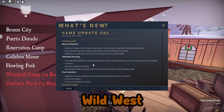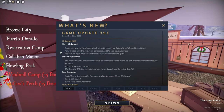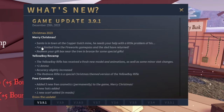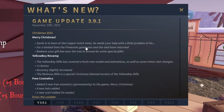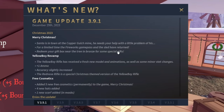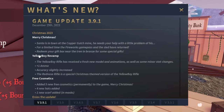Merry Christmas everybody! Today the Wild West had a Christmas update — it's very small but I'm gonna read through it. It says: 'Merry Christmas, on December 25th 2023, Santa's in town at the Copper Clutch Mine, he needs your help with a little problem. For a limited time, the fireworks game pass and the sled have returned.' I would suggest getting those if you have the Robux — they stay in game forever.